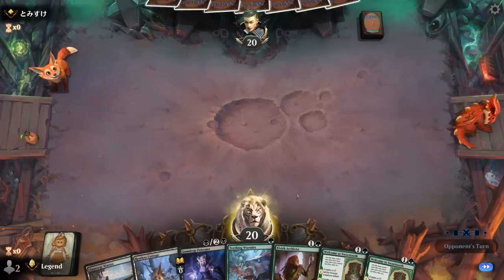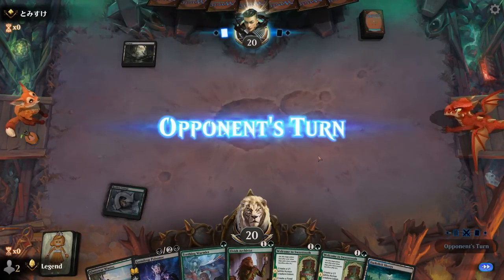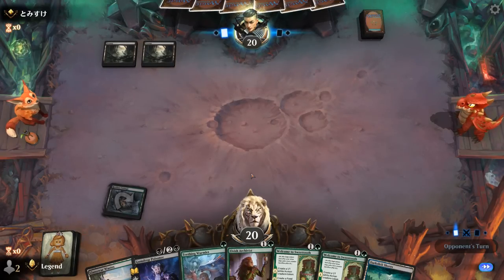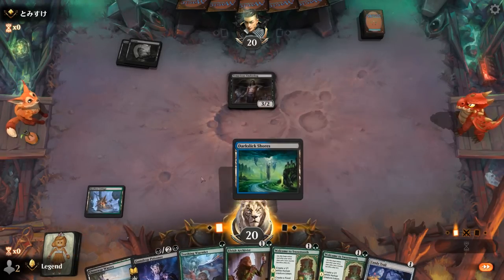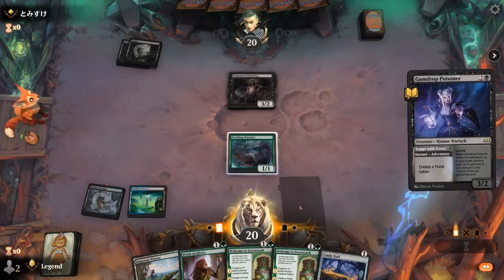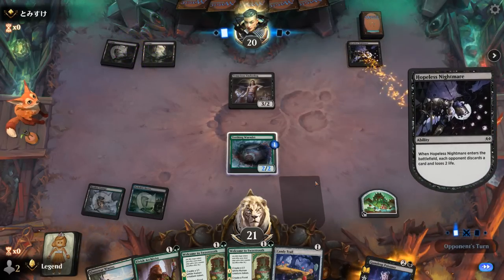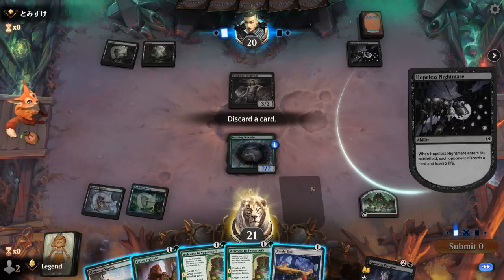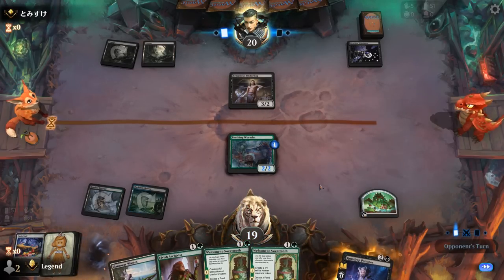Game 10: We're on the draw with a fine hand. Archivist could be quite exciting with double Welcome to Sweettooth if it survives — unlikely against turn one Swamp, but maybe we focus their attention on Wormlet. Turn two Underdog; Candy Trails next. So we'll go Wormlet plus adventure the Poisoner — don't need to scry just yet since lands are still welcome — then hope to set up Archivist plus Welcome to Sweettooth in the same turn. Hopeless Nightmare makes me discard, and I'll probably let go of a Candy Trail even though it's an artifact to grow Wormlet.